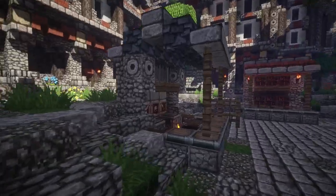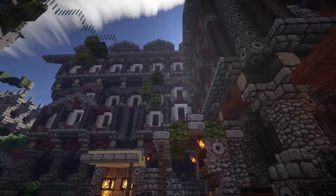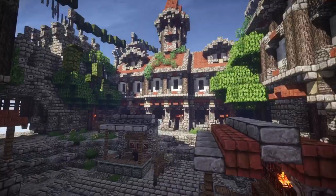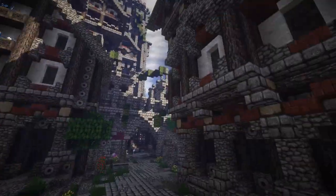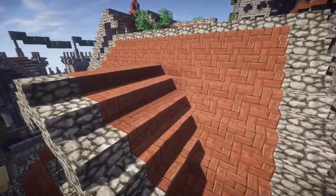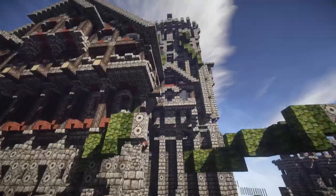I think this might be the castle area — we're gonna check it out. There are little market areas here. What I love most is how they combine the acacia wood with the rest of the build. It looks amazing in this texture pack and it just works out. It is acacia wood — I knew it!